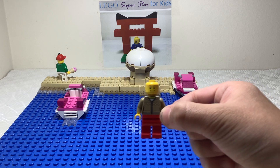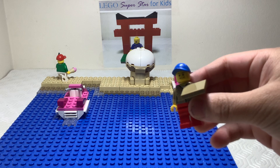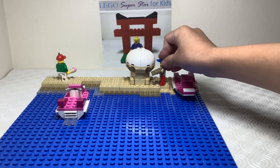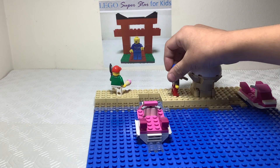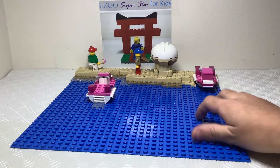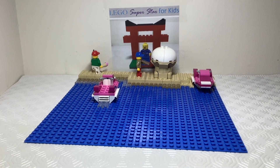Start off with a normal dude and put on a blue cap like that. Then put on a two-by-two sand tile — it's like the same color as his torso. He's gonna hold the tube, and you can put him here on the other side. And there's our beach! That's part two — thanks guys, please subscribe.